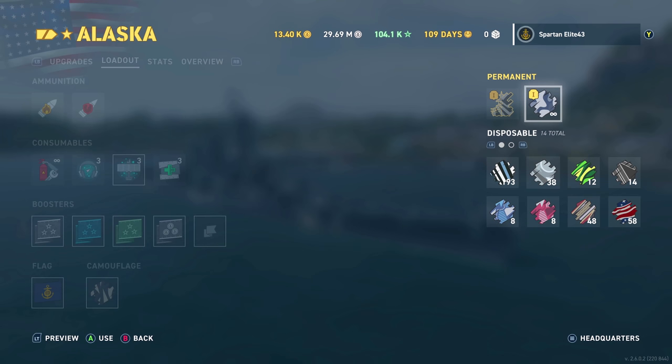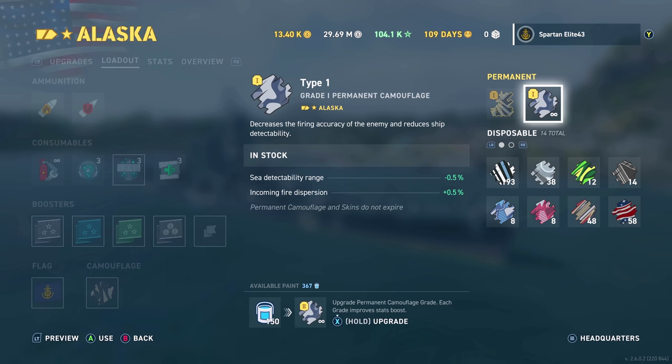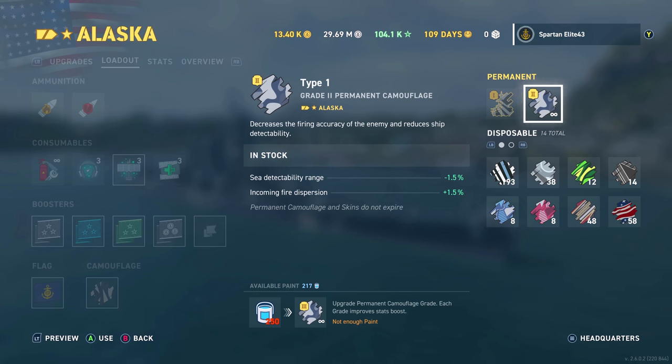Now we go up to the permanent camo that we created and hold X to upgrade. That's going to cost the 150. Now I need 250 to take it to the next level. Notice our detectability range and incoming fire dispersion is now from 0.5 to 1.5% — so it went up by 1%. If we want to do better than that, we're going to have to go higher.